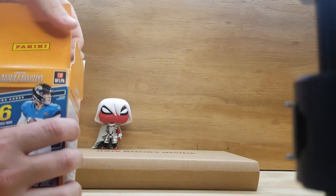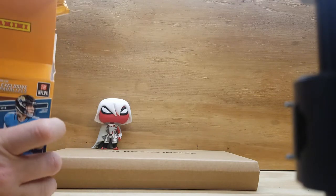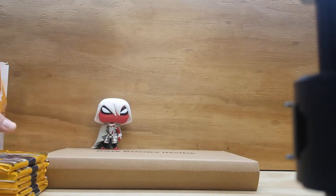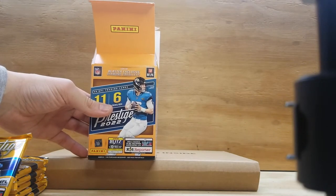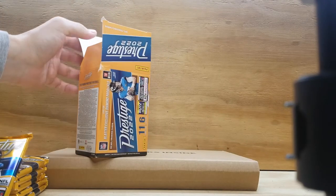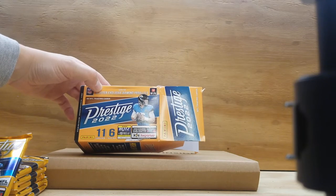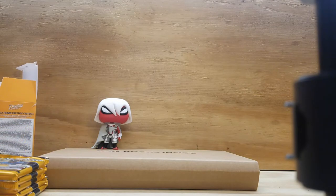These packs are done by Panini. We've got six packs, and we'll be looking for the blaster exclusive diamond parallels — hopefully we can get one of those — along with a few different inserts and whatnot. You also get a chance to be entered in the Panini Super Bowl kid reporter. Let's open these up and see what we get.